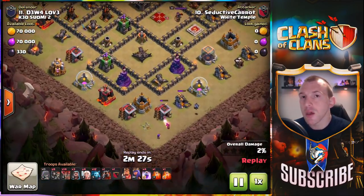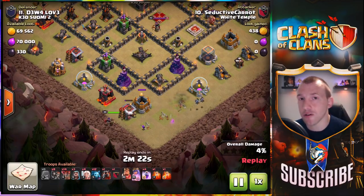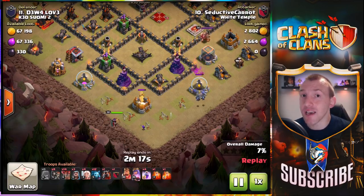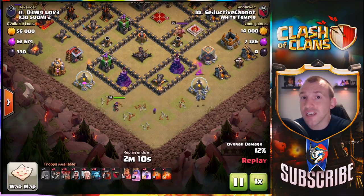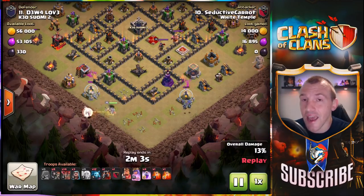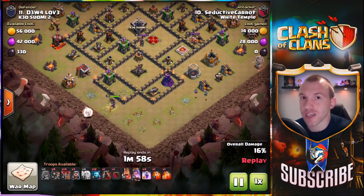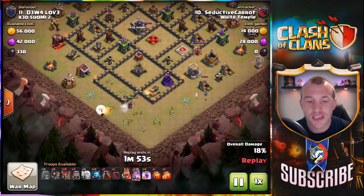A lot of the time the objectives you want at the start are similar and you could come in identical to how the Hog Rider one was placed — it just depends on the defenses on the back end and whether a Hog Rider attack versus a Lava Loon is more efficient. However, with the Lava Loon you need a few key objectives. The queen is a must — she's smack bang in the middle of the base here — and so is the enemy CC. A queen charge tends to be very efficient to get that done.